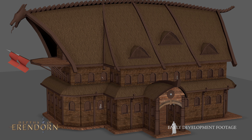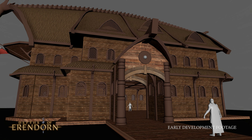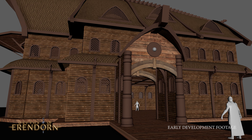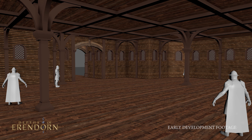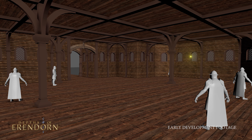Notably, the team significantly increased the building's size, redesigned the Viking roof shape, and incorporated authentic structural elements like beams and joists. Introducing a second floor and a balcony, their ongoing work encompasses roof windows and a mezzanine, all of which brings a promising addition to the initial settlement of Erendon.